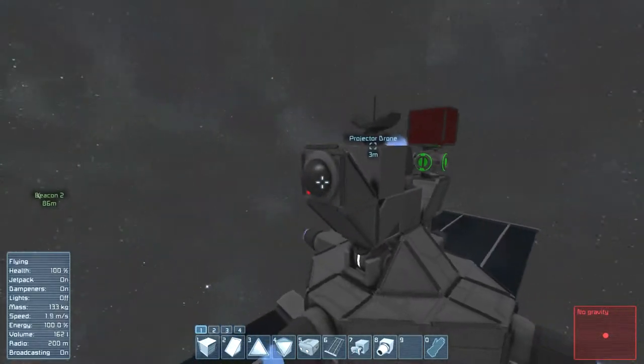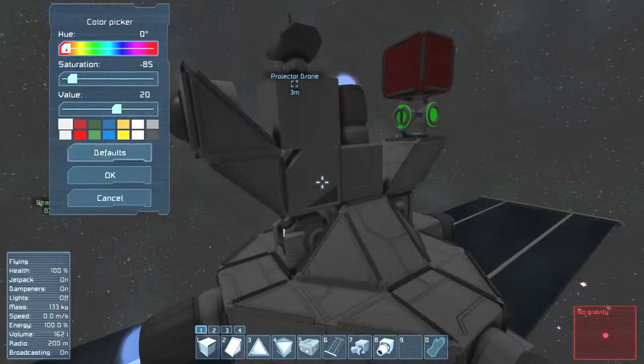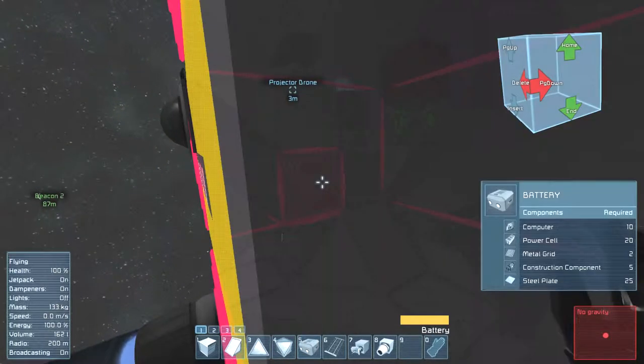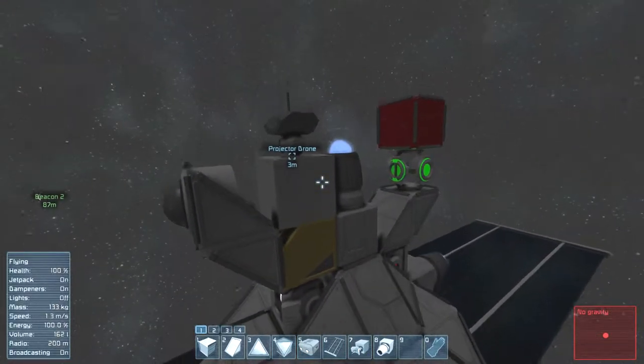There's a gyro and a camera in front, with a remote control in the back — let's paint it another color. There we go, it's yellow. And we got an antenna.